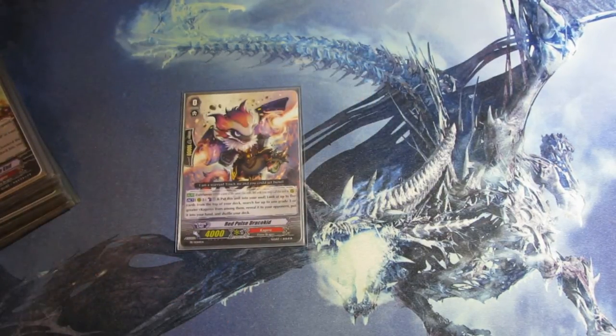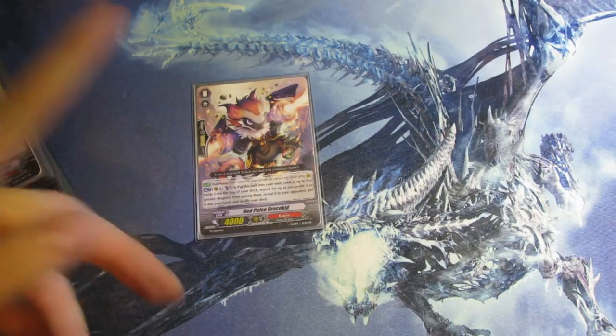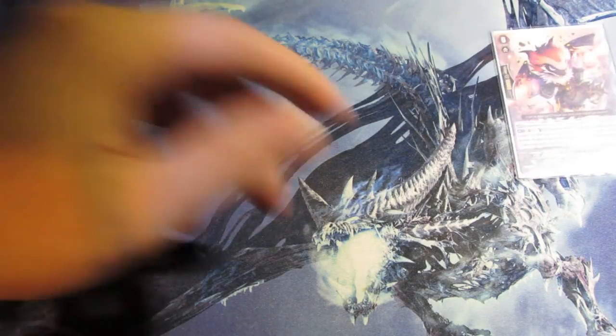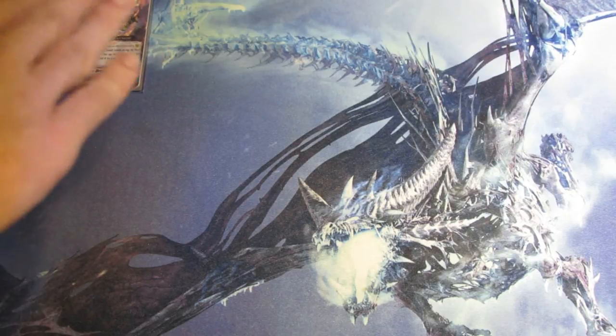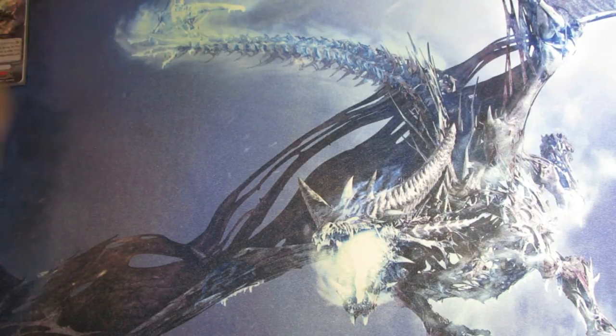Of course, our starter is Red Pulse Draco Kid. He is the grade 3 searcher, and you do want to find your grade 3s in this deck, because you want to break ride Dauntless with Dauntless and the End. You can go somewhere with Red Pulse.